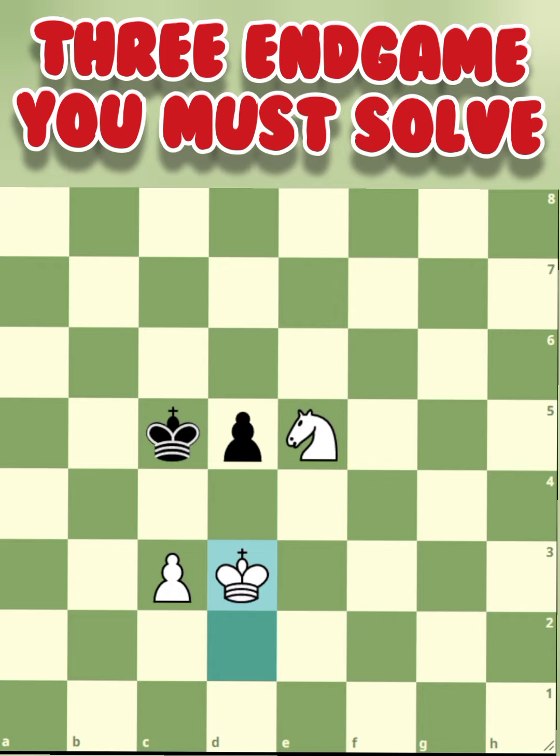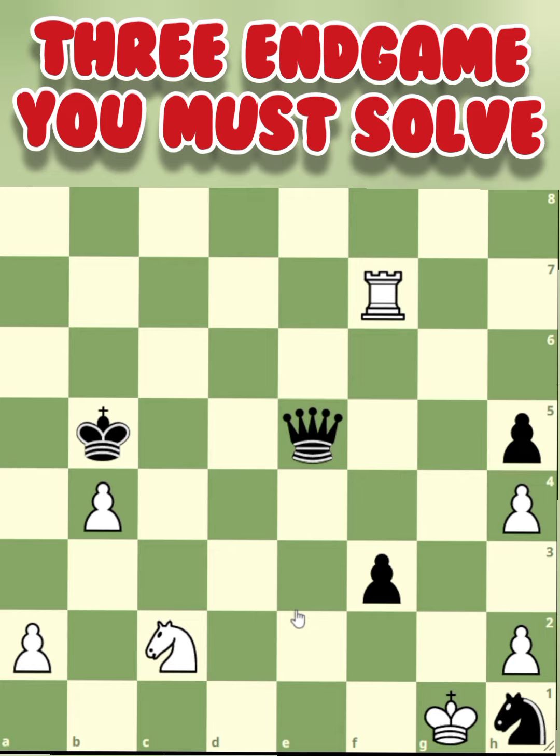Let's go to endgame number 2. The first move for white is easy to find, but if you miss the continuation it might end in a draw. Once again, you may pause the video to analyze it more. If you're ready, let's go.